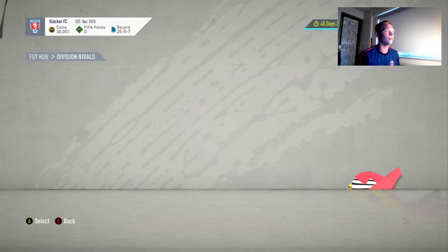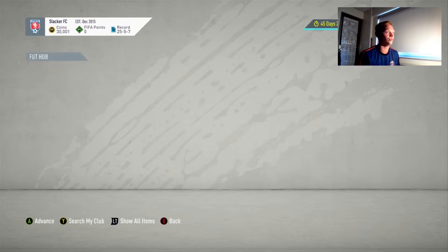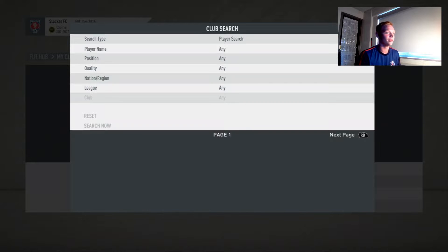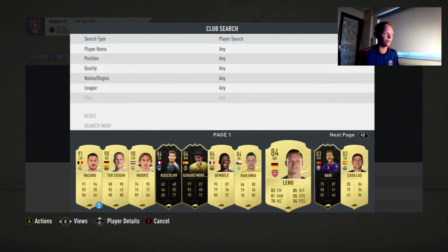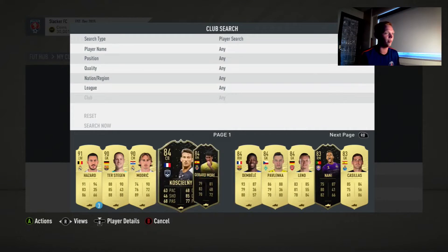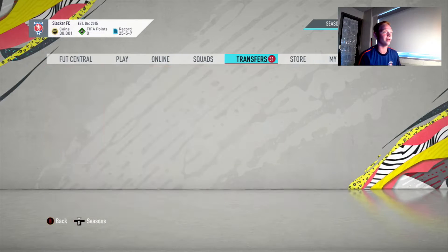So with the 82,000, we also have our Ter Stegen and our Usmane Dembele that we didn't sell yet. Those will go for about 100k together. And then we have our three informs too that we're going to save. Mod Rich is untradeable. So we probably have about 150k right now.